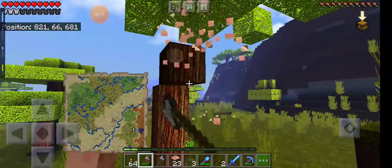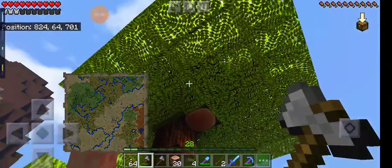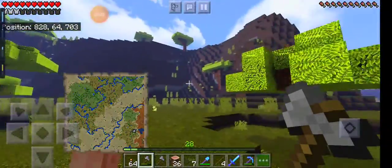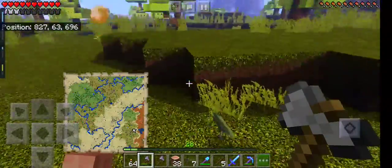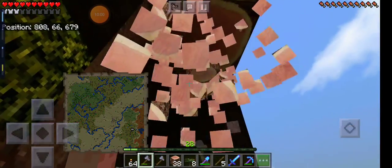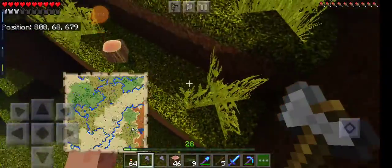A lot of the mods I have seem to be in beta mode. I have four lucky block mods installed. One of them is the one we've seen already. One of them has like six lucky blocks, but when I went into a creative world to look at them they do not exist — they're just invisible. So there's probably dozens of lucky blocks around me but I can't see them, and I don't know how to fix that.